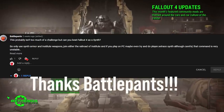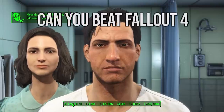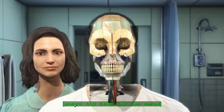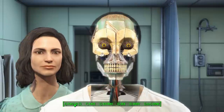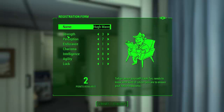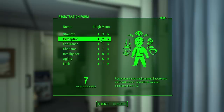Special thanks to Battlepants for suggesting this video and daring to ask the question: can you beat Fallout 4 as a synth? The rules for this run are simple — I can only use Institute weapons. That's it. Also, I installed a mod to turn myself into a synth. The issue with that is the opening frozen scene gets really buggy, so I had to install an alternative start mod to actually play. With all that said, let's jump into the run.